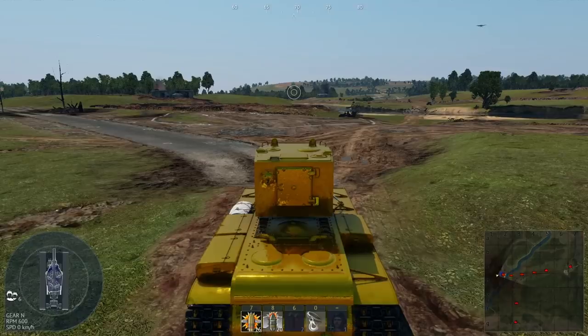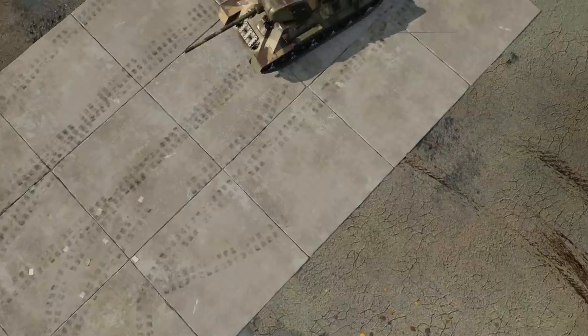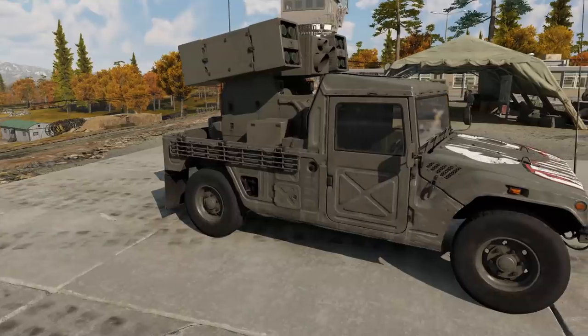The x-ray display in the bottom left now specifies if you're using manual transmission instead of automatic. The forest camos on Russian tanks have been updated, and new camos are also available on Japanese tanks.